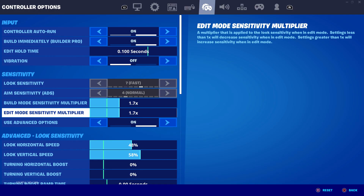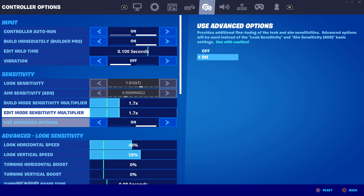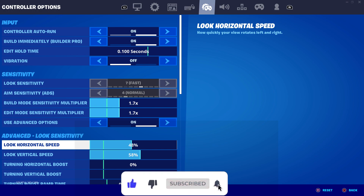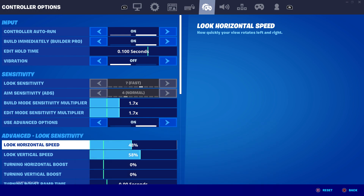The difference this makes is absolutely amazing - I feel like this is the perfect sensitivity for me. I play on an Xbox Elite Series 2 controller. My look horizontal and vertical speed have changed massively - I used to play on 42% horizontal and 45% vertical. After doing the Reek controller settings video, his settings felt so nice and clean, so I tweaked them and landed on look horizontal speed at 48% and look vertical speed at 58%.